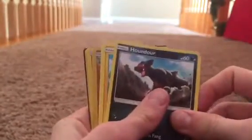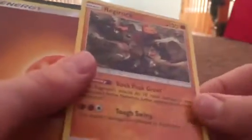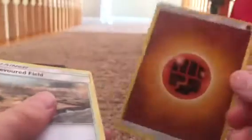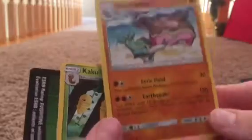We have Houndour, Pikachu, Skiddo, Starly, Natu. Oh, then we got Primeape — pretty good. Then Regirock — whoa, geez, 110! These are really good, I never get these good in packs. Energy, another trainer. Oh my goodness, we got a Gastrodon. We are doing really good, I cannot believe this. This is one of the best pack openings I've ever done because I usually just get not very good cards.